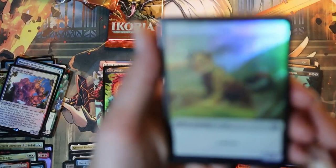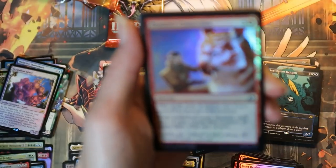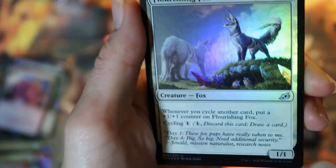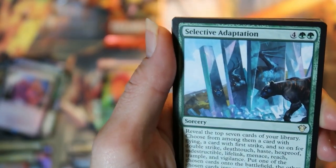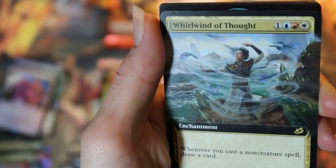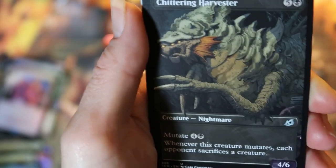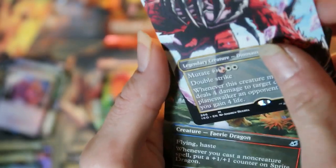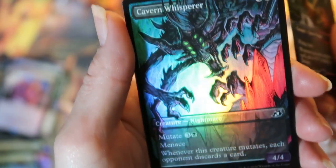Pack eleven: a foil cat token, some foil commons and uncommons, basic land. Our commander card is selective adaptation. Got an extended art whirlwind of thought. Foil Karuga the Macrosage. Cavern whisperer showcase, Chittering Harvester, and Snapdax Apex of the Hunt — mythic rare. A Dorad the perfect pet, non-foil. And a foil cavern whisperer showcase.